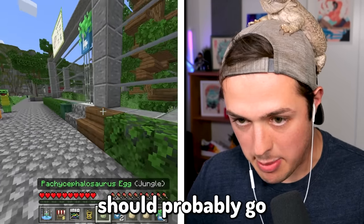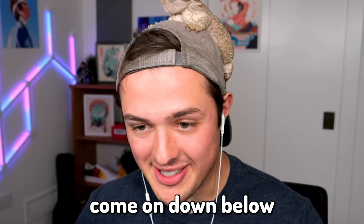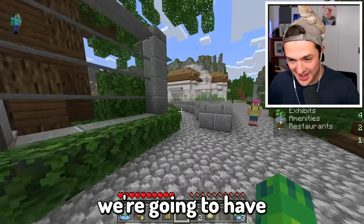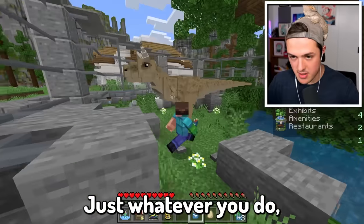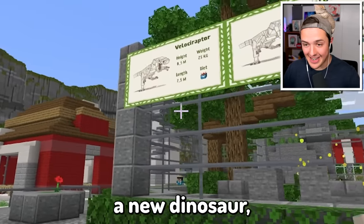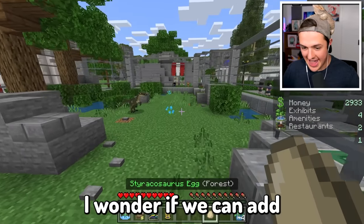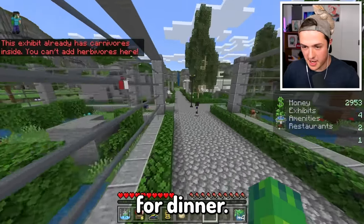The Pachycephalosaurus should probably go with its buddy. And we might as well add in another Velociraptor. After these guys hatch, I want you guys to comment down below some name suggestions. Our desert enclosure is all set - I don't think we have any desert dinosaurs yet so we'll wait. But over here, I think we're going to have a Carnotaurus. Look at the Carnotaurus - it is massive! Let's make sure you're hungry. Are you going to eat me? I am the only thing that's going to feed you. We can't add in any herbivores because our Velociraptors would probably eat them for dinner.